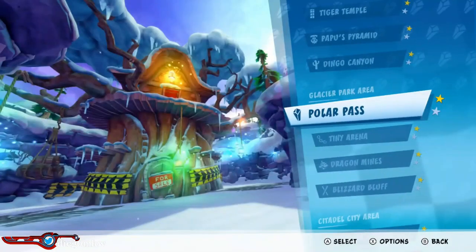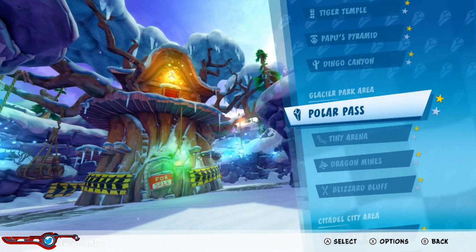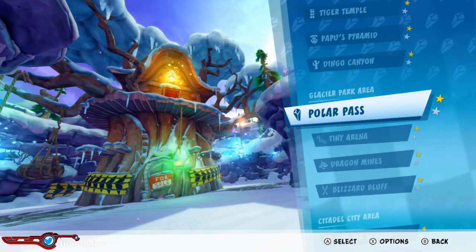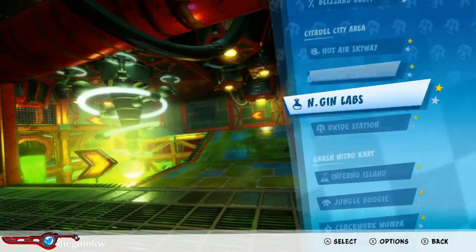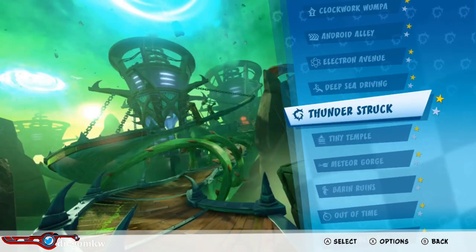I see a lot of blue fire tutorials, but I think a lot of people are still a bit intimidated about how to maintain blue fire on some maps, especially on maps that are pretty hard to maintain it on, like Cortex Castle, Oxide Station, and Thunderstruck. So today I'm gonna go over every track and how to maintain blue fire.